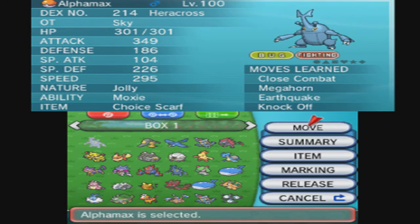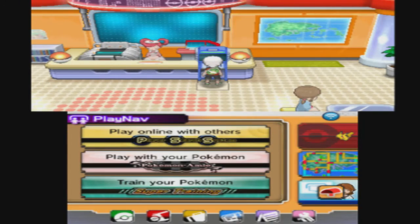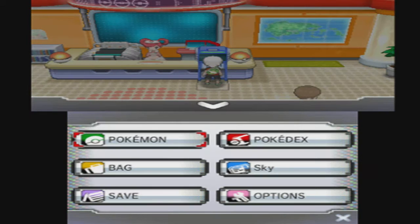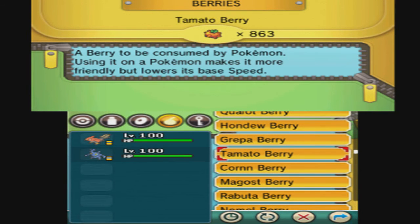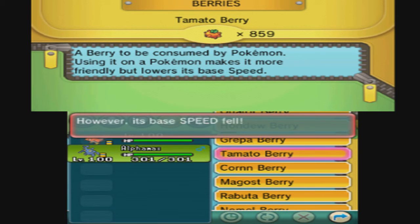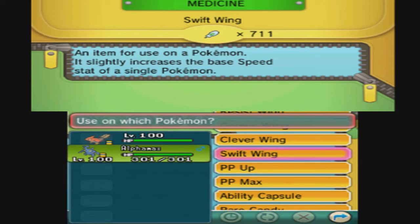I'm going to take out the Heracross and show you guys that it's currently a bit wrong. Going to Super Training, you'll see it's fully in those two areas. To fix that, we're going to use a berry called the Tomato Berry — it's an EV-reducing berry that reduces Speed EVs, much like Protein does for Attack but on the opposite side. It reduces by 10 EVs each, so we're going to use four of them: one, two, three, four. Now we're at 212 Speed — we need to be at 216.